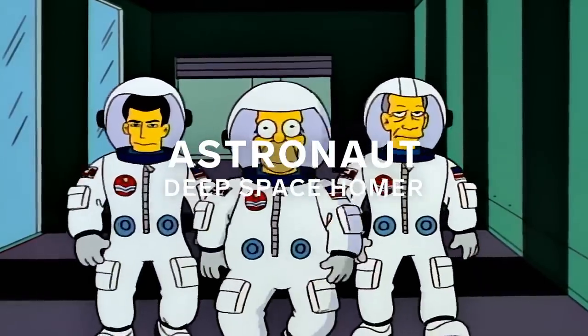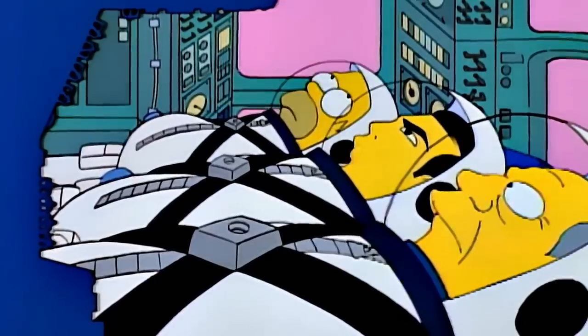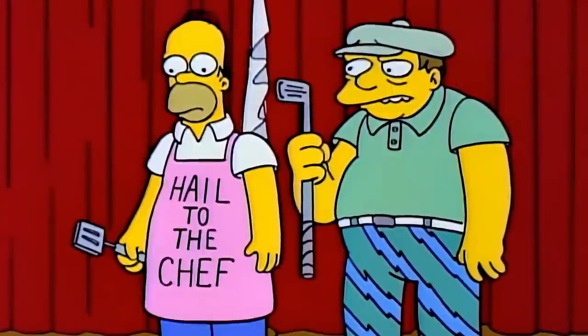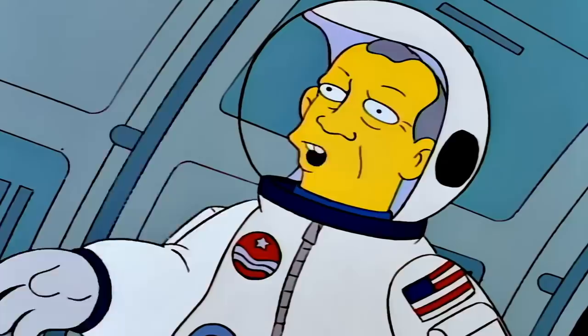A lot of earlier fans thought Deep Space Homer was when the show really just broke away from what it used to be. Homer is sent to space as a working-class astronaut to boost NASA ratings and ends up averting disaster. He almost crashes a space shuttle that has Buzz Aldrin in it. It's a very funny, classic episode, but the idea of Homer Simpson going to space is something that would have seemed ridiculous in season one.